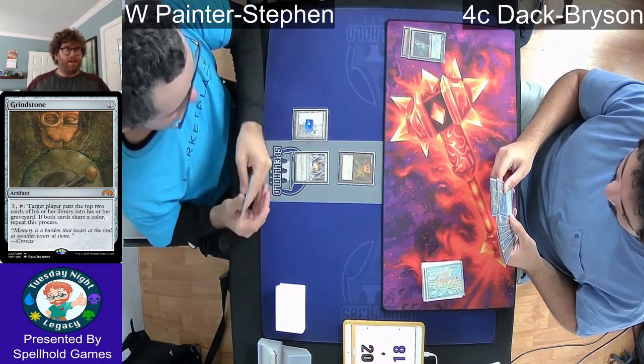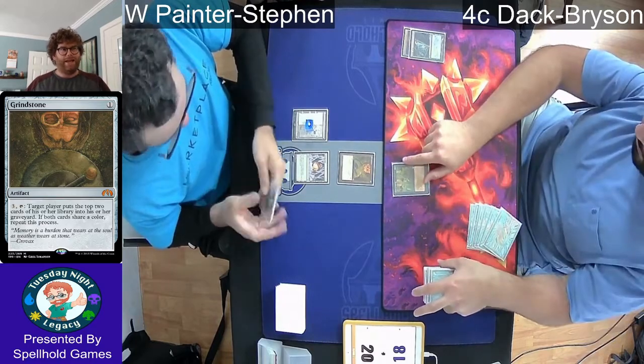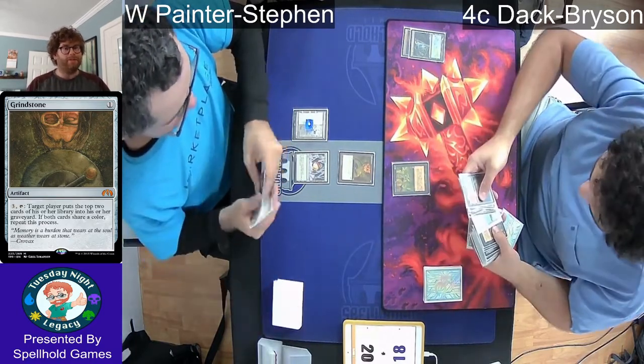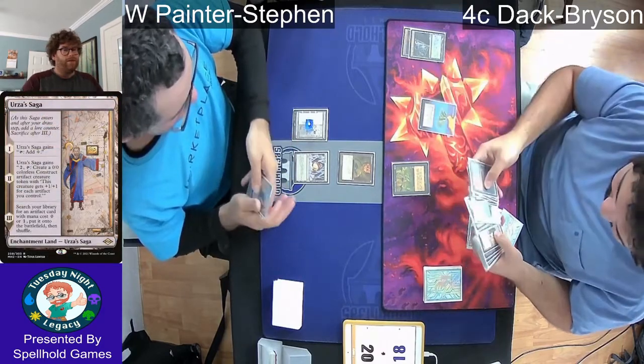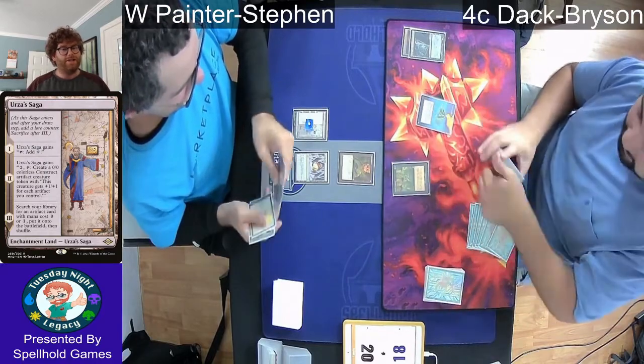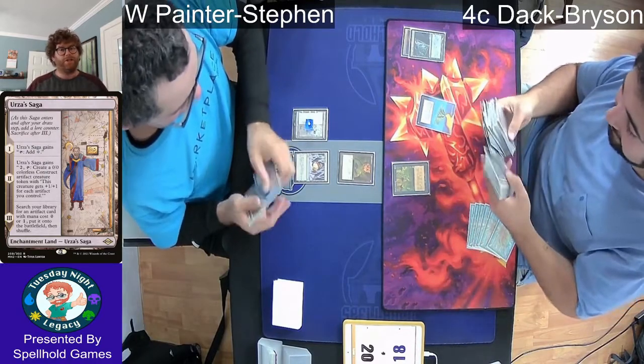Mixing that in with a Lotus Petal — you have to sacrifice it in order to make the two mana, but it can tap for a single mana. The other land that Steven has is the Urza Saga, which not only works with getting the Grindstone but can also give him the secondary win condition of the beats.